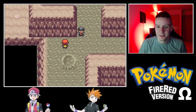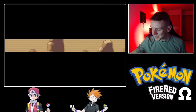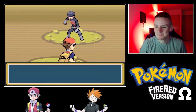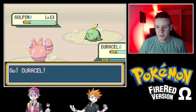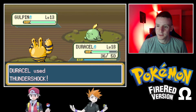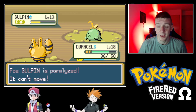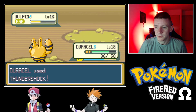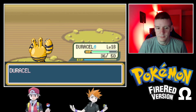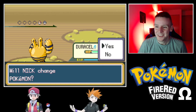Okay, here we go. There's a Gulpin — Marshtomp would have a super effective move against it but that's okay. Let's get the paralysis with Thundershock — and a full paralysis! This is like Christmas. A Dunsparse — that's rare! I'm wondering if you can catch a Dunsparse in Mount Moon.